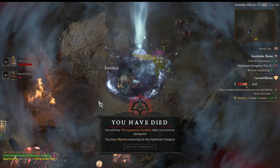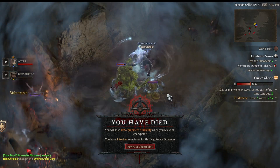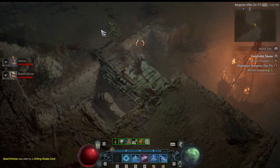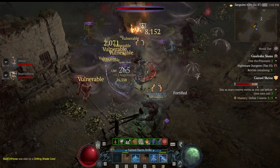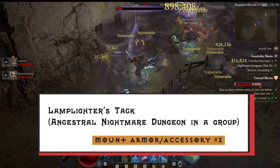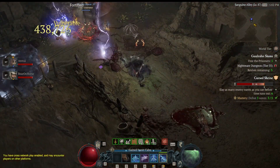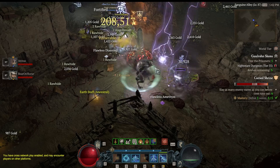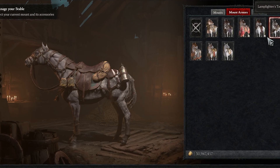The next mount cosmetic is actually very easy to get, although it does require you to form a party — so I wanted to mention it because some people play solo and might not know about it. Even if you're primarily a solo player, fear not, because this is really easy to complete. All it requires is completing any ancestral nightmare dungeon while in a party, and you only have to do this once. The ancestral tier means a level 30 and above nightmare dungeon, which isn't too difficult with a viable build at around level 75+. By doing this, you'll collect the fairly unique Lamplighter's Tack mount armor.